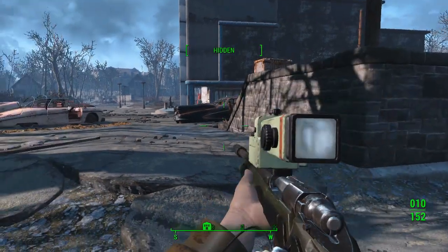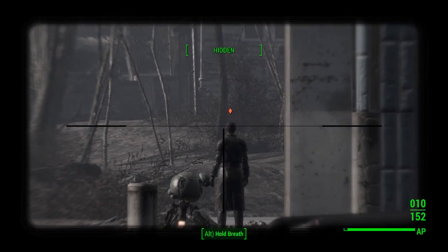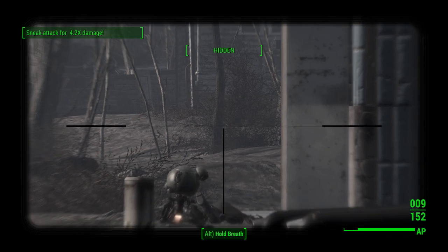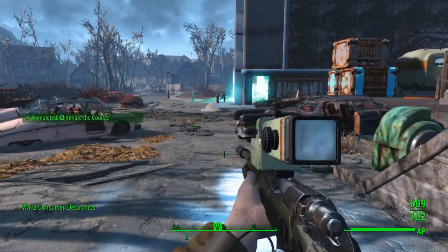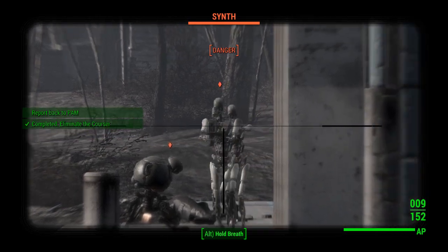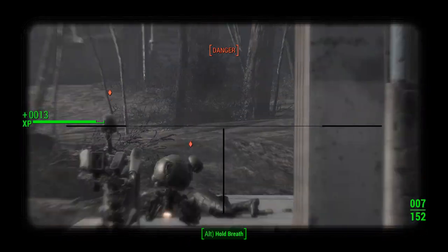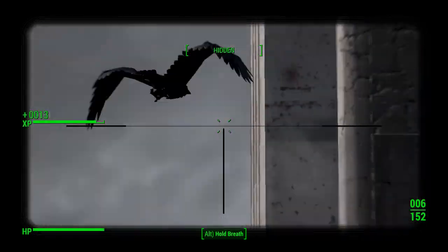So we've arrived at the factory and there is the Courser standing next to the Mr. Handy robot — problem solved. His mates will be coming in in a minute. Bish bash bosh, and kill him.